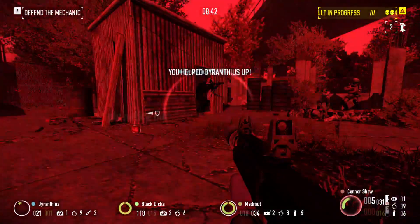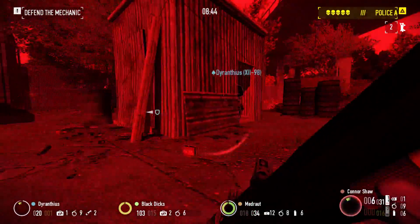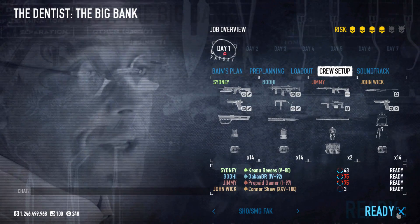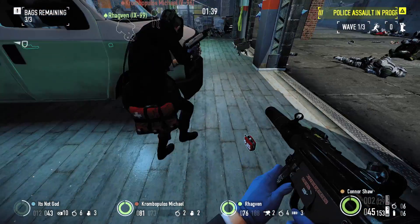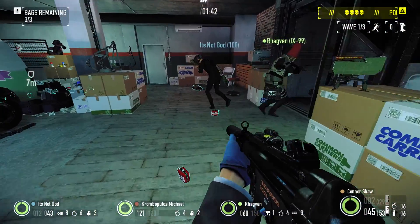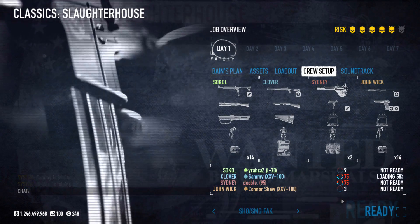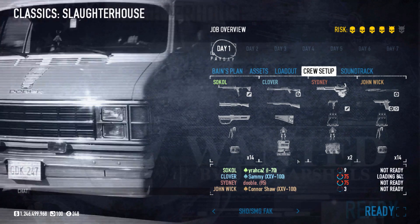Just be sure to spread them around, pass them to teammates that need them, and drop them near key objectives to help save lives. I wouldn't recommend more than one player bring first aid kits though. It's not disastrous if there are two players FAKing up your heist, but more often than not, doctor or ammo bags would be much more appreciated than 28 bursts of HP.